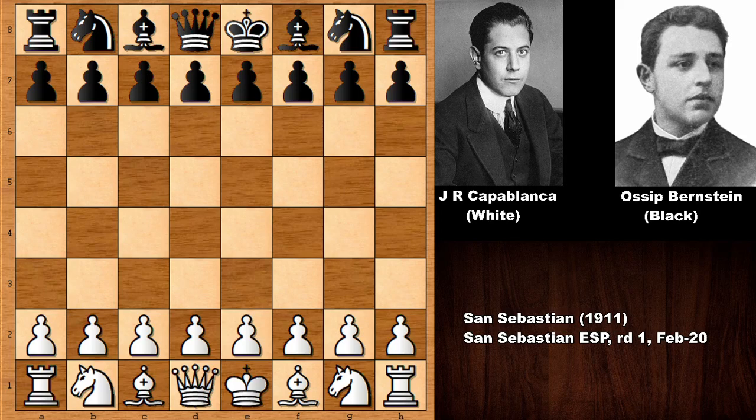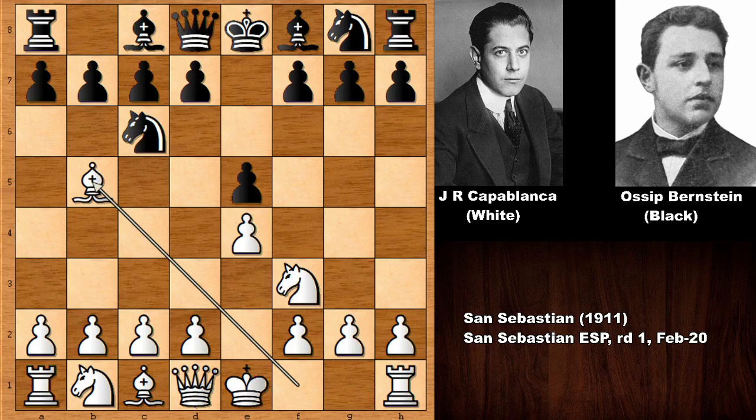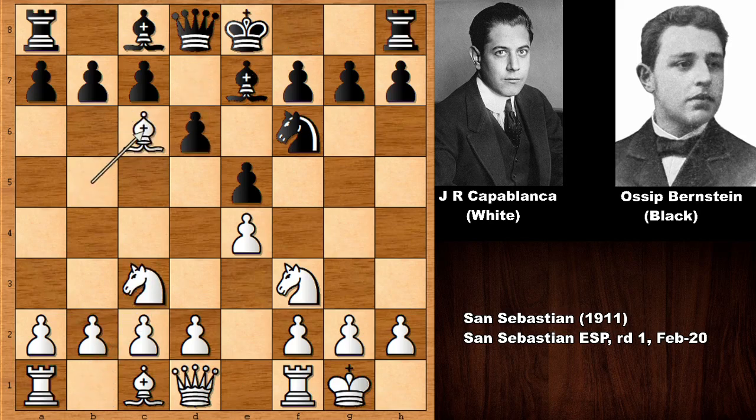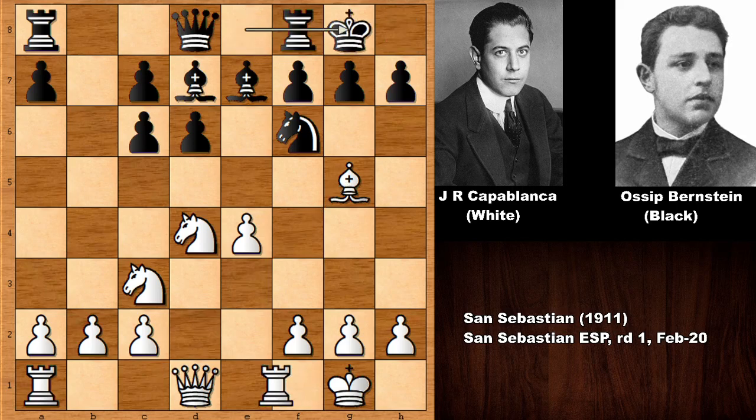Capablanca with the white pieces starts with e4, and we have e5, knight to f3, going into the Spanish Game with bishop to b5, knight to f6. Capablanca castled, bishop to e7, knight to c3, d6. Capablanca then captured the knight, damaging the pawn structure, charging the center, developing the bishops and castling.